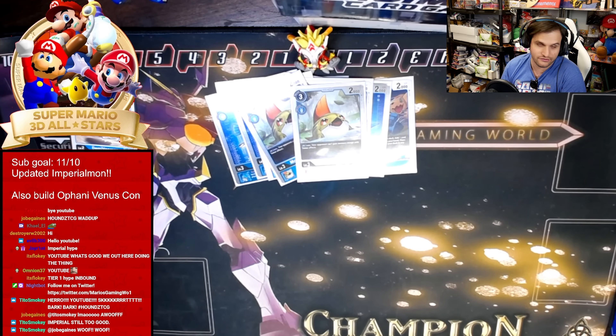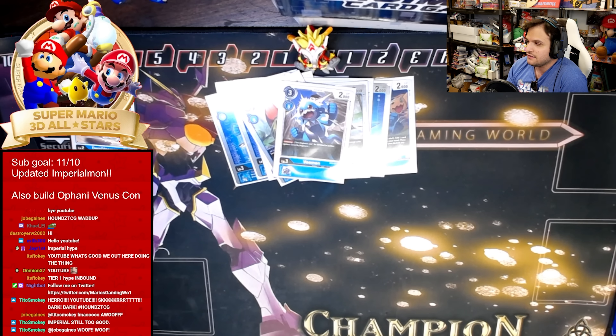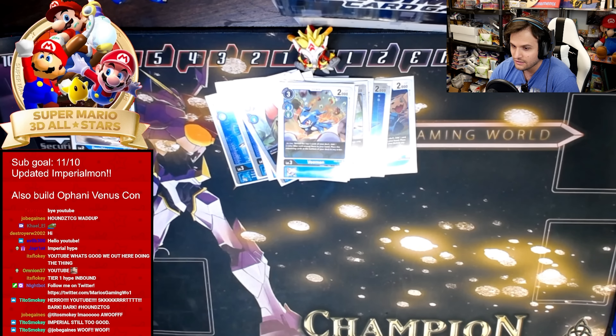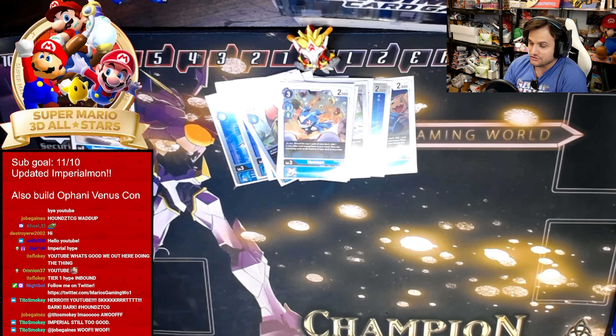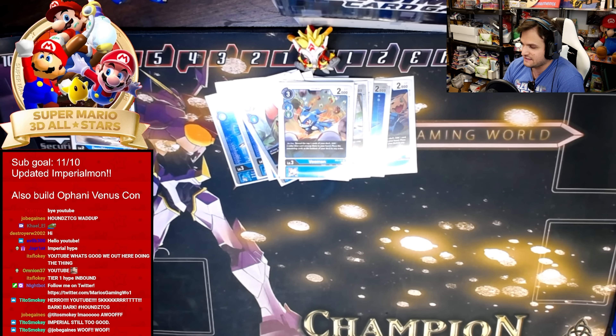We're playing one copy of Jamming Veemon just for the jamming — attack, swing a Demi-V, draw a card, jamming is pretty cool. We're also playing one copy of the BT8 Veemon: reveal the top four and add a multicolored card to your hand. We're playing multiple multicolored cards in the deck, so this usually doesn't whiff — it's only whiffed maybe twice in testing.